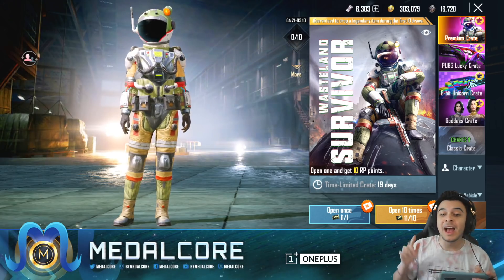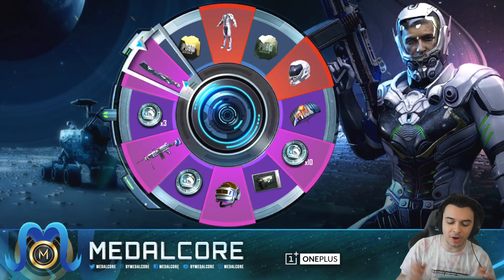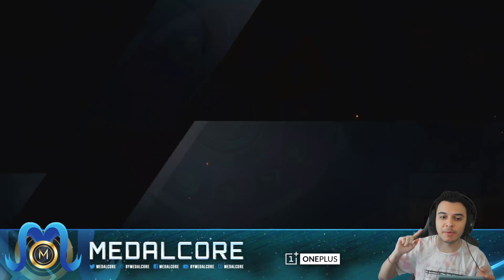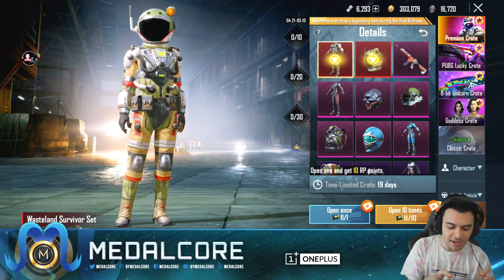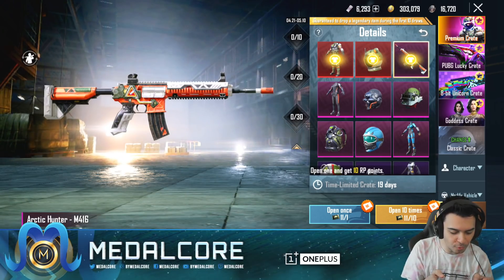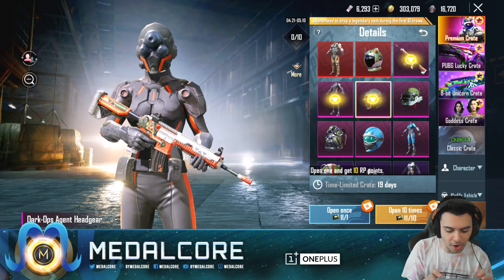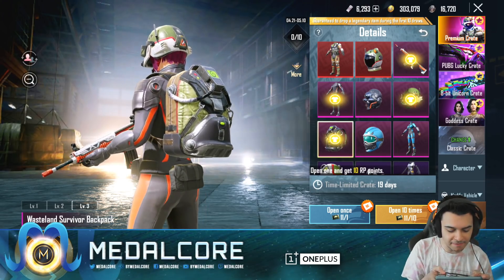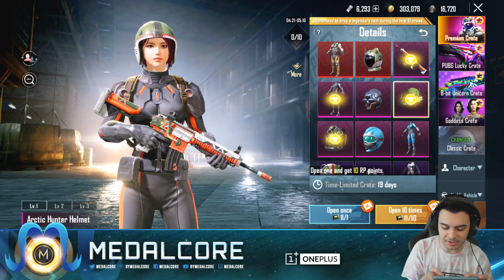Honestly, I love this outfit way better than this one — they have all this space stuff. We'll do the 10 UC draw. I like it better than this outfit times a billion. I'm okay with getting some of those coins. That big helmet just looks so funny. There is no emote with it, which kind of sucks. We have an Arctic Hunter M416 that looks sick. We've got another Dark Ops headgear. Wasteland Survivor backpack — I definitely will be wanting the backpack and the helmet as well. Got to add those to the collections.